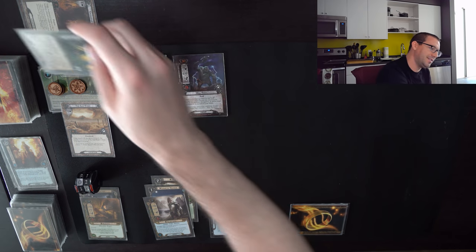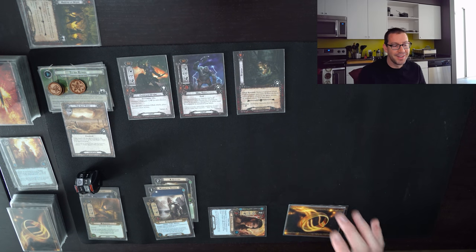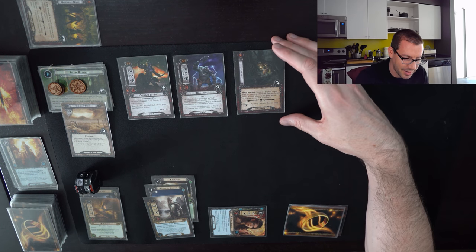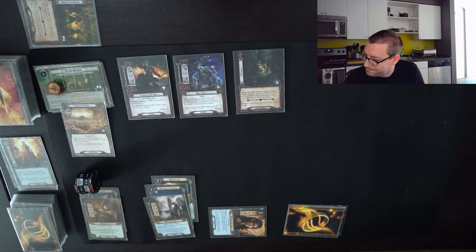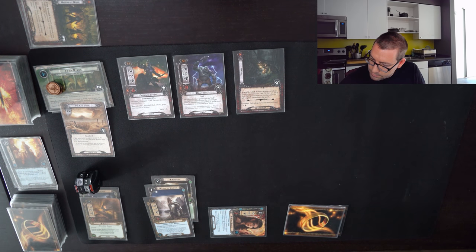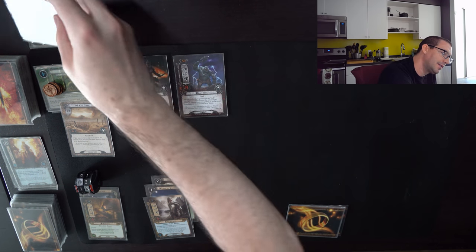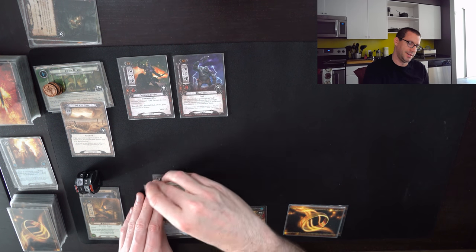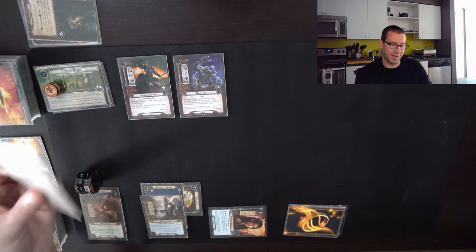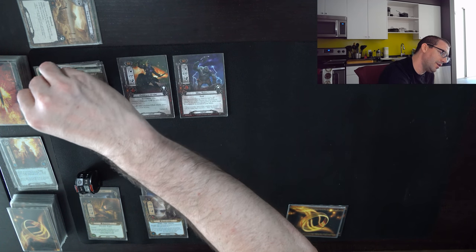Massing at Night — I honestly should just remove Massing at Night from this encounter set because it's a very silly card. Remove four progress. My nine up against three is six, so I might as well use Asfaloth to make two of them, allowing me to put two on the main quest.